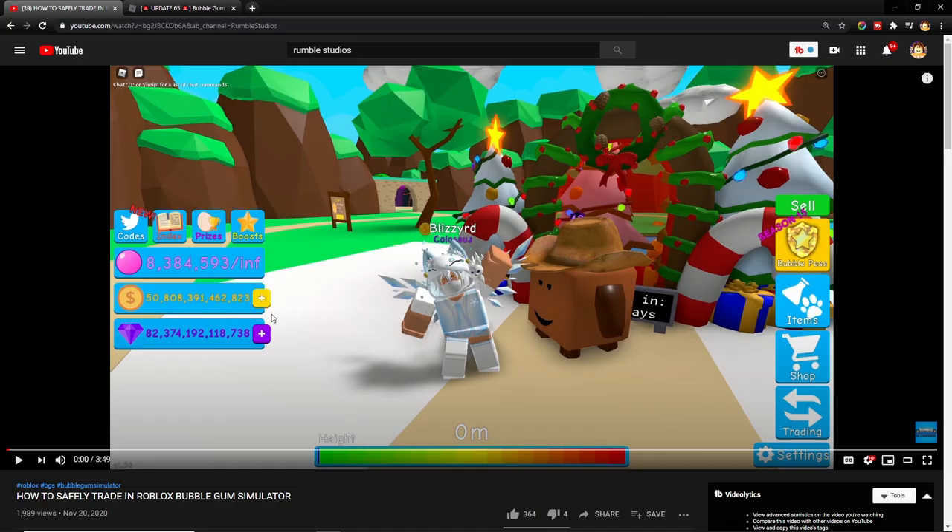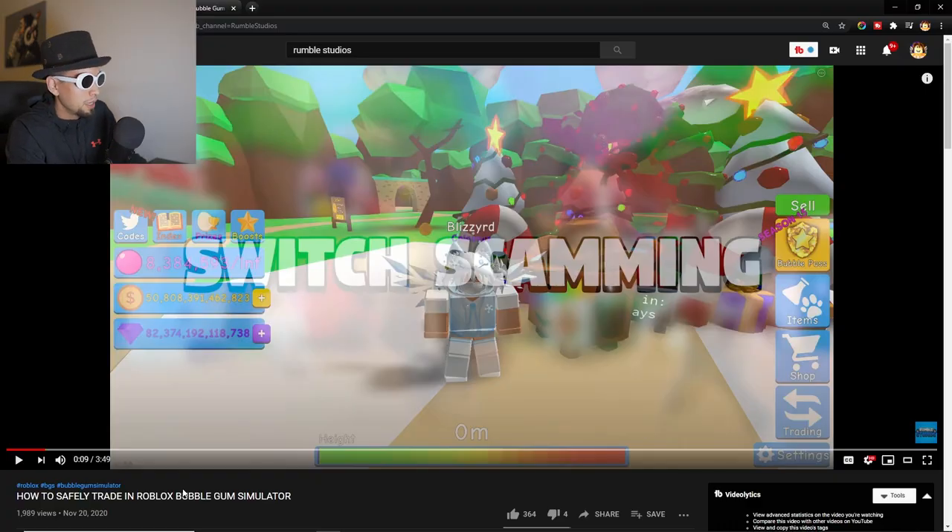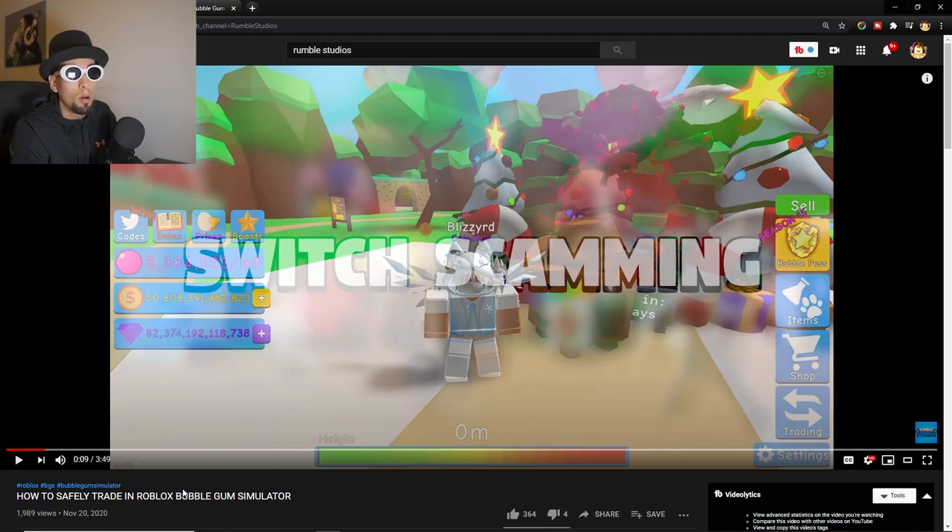Rumble Studios just released a new video — content! How to safely trade in Roblox Bubblegum Simulator. Let's take a look. Six different ways people can scam you? I didn't even know there were that many — I thought maybe four. I've never really worried about it because I've never gotten scammed. A lot of the ways to get scammed are quite obvious, but two of them are quite tricky. Two ways you can easily get scammed even if you're a pro. But yeah, let's take a look.